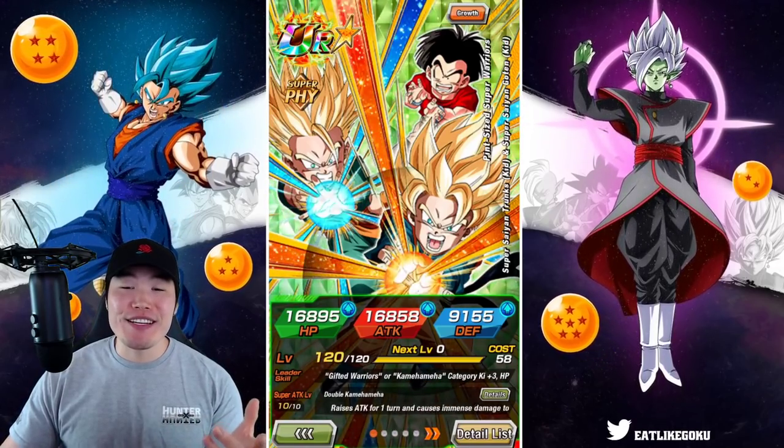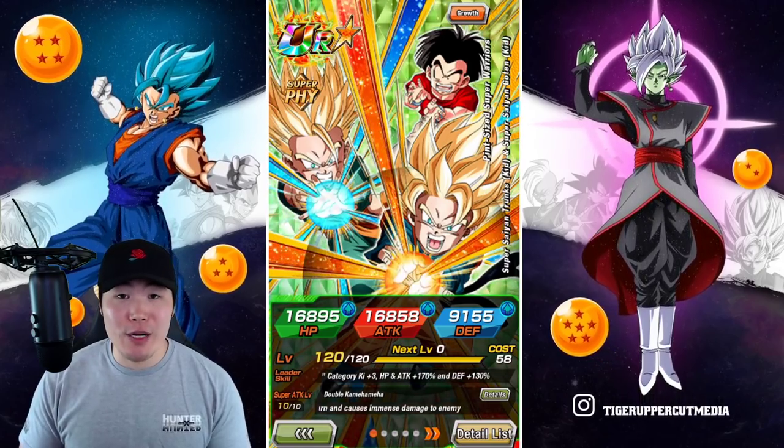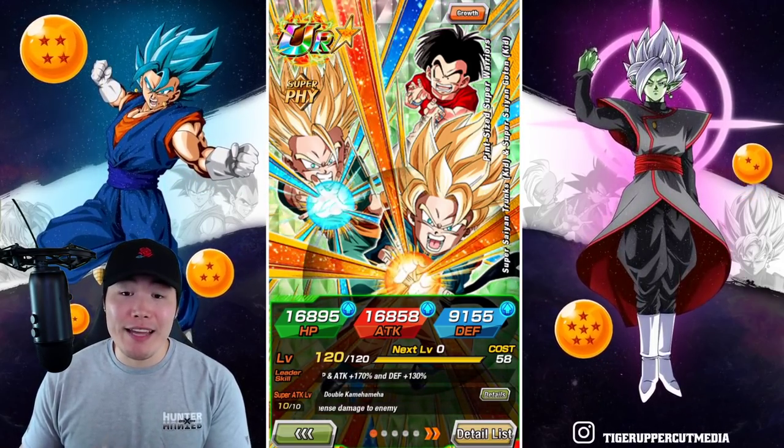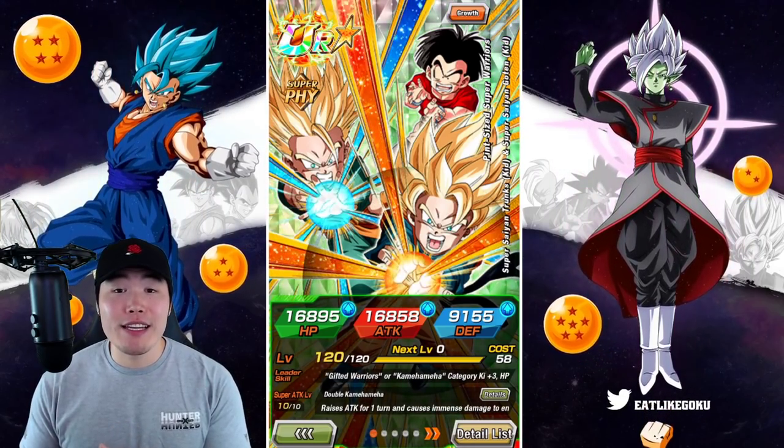Alright, what's up guys? So today we are going to be showcasing the new Gifted Warriors category team on Global, led by the Fizz, Super Saiyan Kid Trunks, and Super Saiyan Kid Goten.